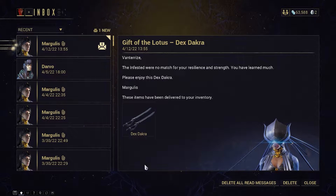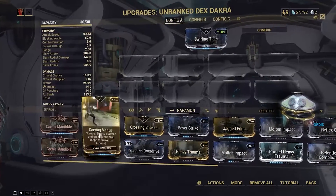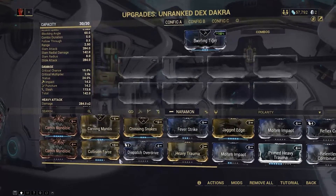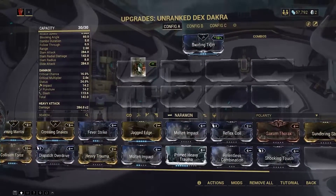If you've been doing the missions from the previous weeks, you know that you get the rewards from your mailbox. Here you see me getting the melee weapon and putting on the mods. I noticed that I had slash damage and also status, so I just focused on slash damage and status.